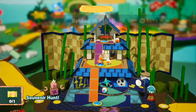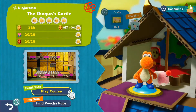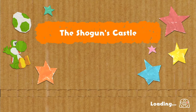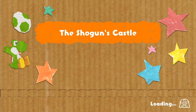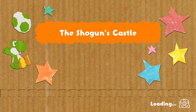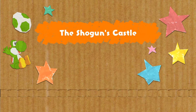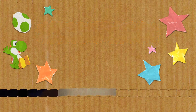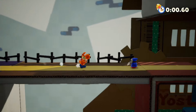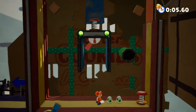That would be on the Shogun's Castle in the flip side. And I think we should probably do the Poochy Pup Hide and Seek scenario as well. At least depending on how my skill is on that specific stage, we're able to go well enough. But if it doesn't go well enough, then I should probably come back for it later, after when I'm basically done with most of those souvenir huntings first.